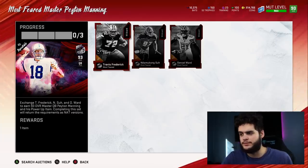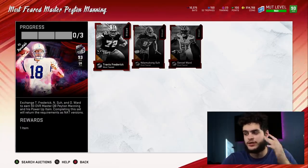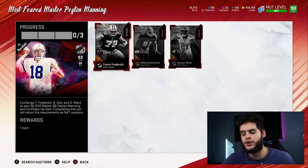Personally, would I recommend going for Peyton or the NATs? Like I said, I picked the NATs. I think Frederick's a beast, I think Ward's a beast, and Sue's a beast when you have him — that entices you to power them up. So I powered up Ward and I powered up Frederick. I don't know what I'm gonna do with Sue yet, but I'll go over all that.